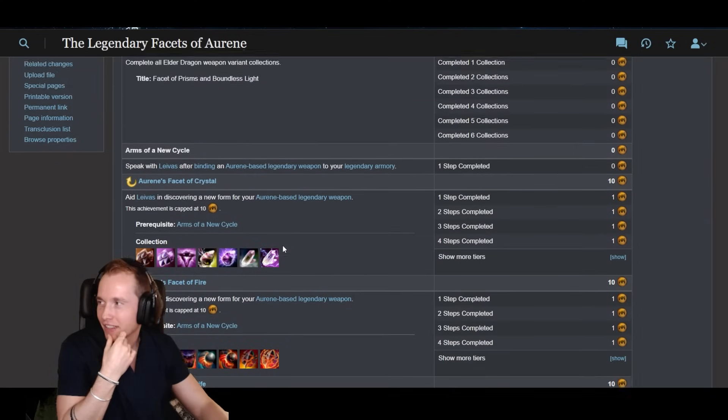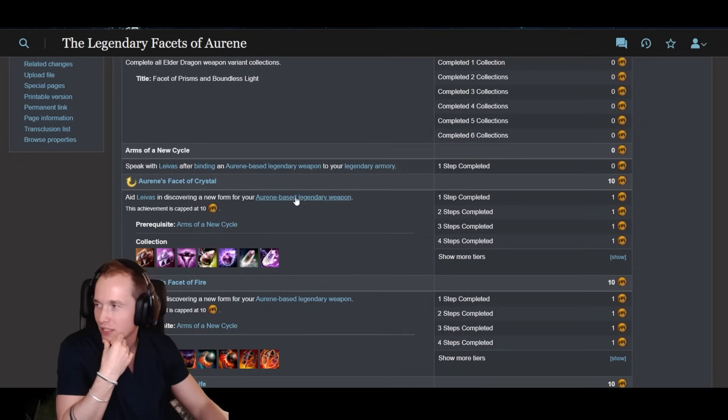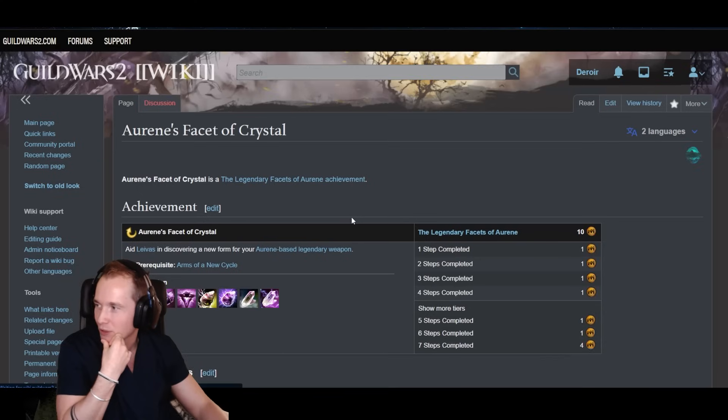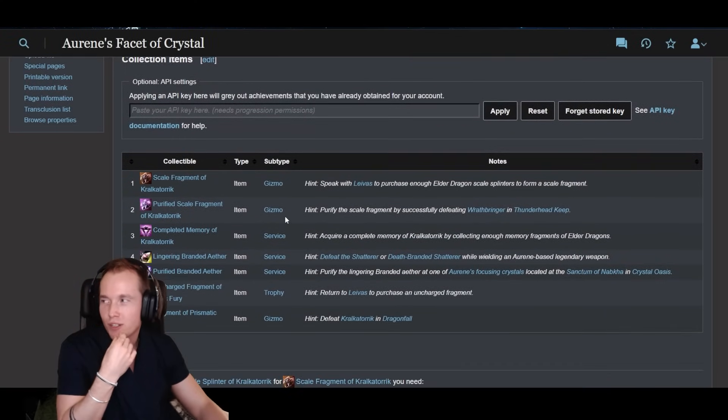I started looking at the Aurene facets — the legendary facets of Aurene that I've recently gone through — and there's a pretty clear structure to all of these achievements. There's a pretty clear structure in which you front-load a lot of hard-to-get currencies.